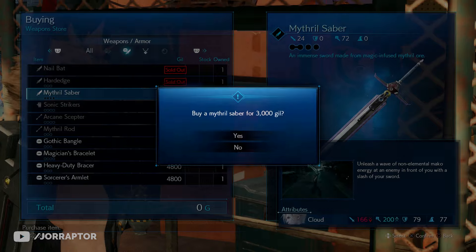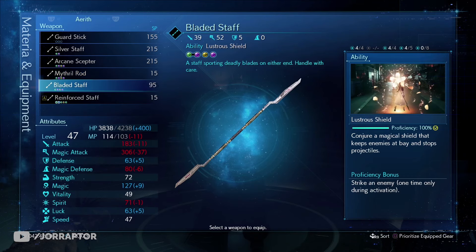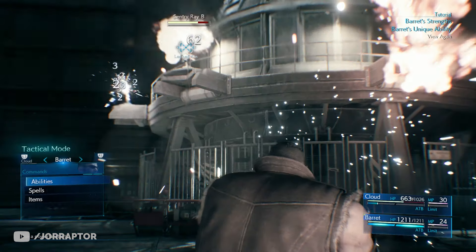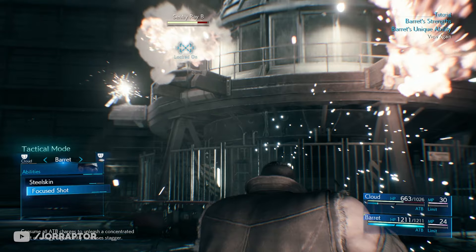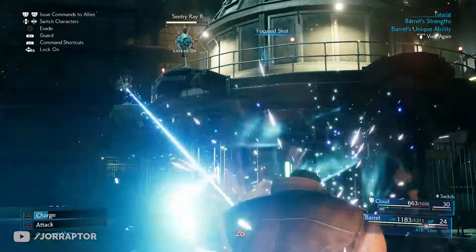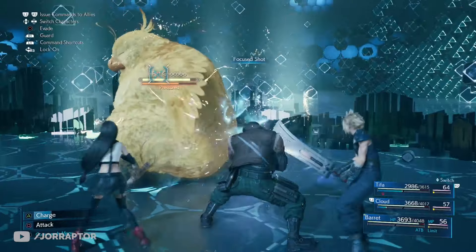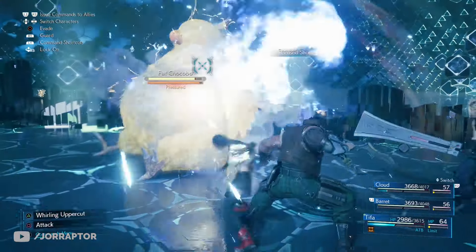There are a few weapons you can easily miss, but we'll get to those a little later. Barret of course starts with the Gatling Gun and his Focus Shot, which deals nice single-shot damage and increases the stagger of a foe a lot. Use this attack when you want to see that orange bar increase.